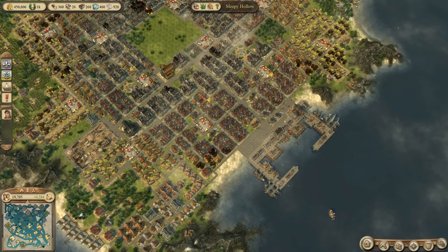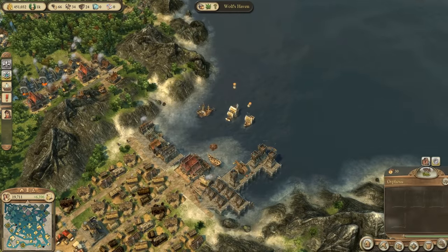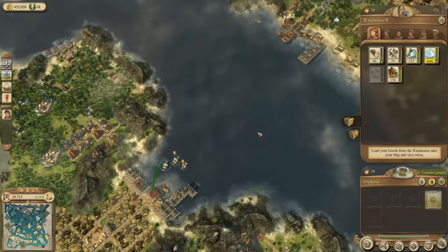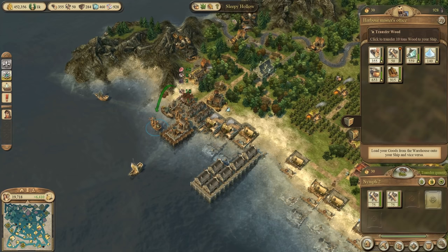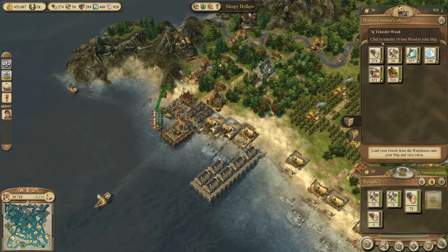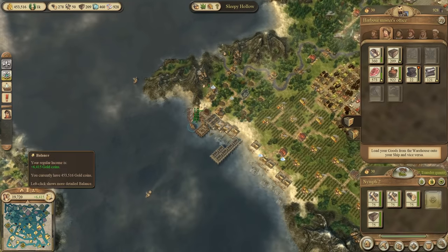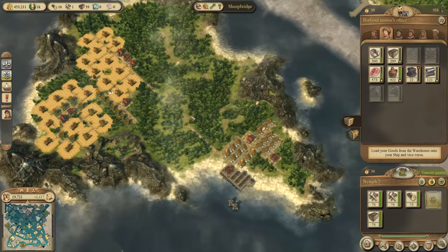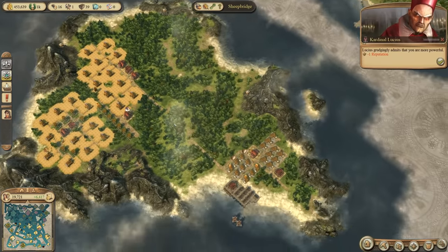I still have a problem though — since we upgraded so many buildings, some products are going down. Let's use one of my traders. It's already filled with some tools — let's unload some and take other stuff, because we need to reinforce a few things. Among them is the bread and beer production, which is lacking at the moment. We do have a good production already though.